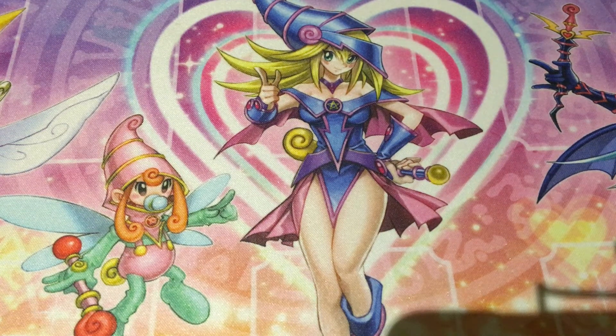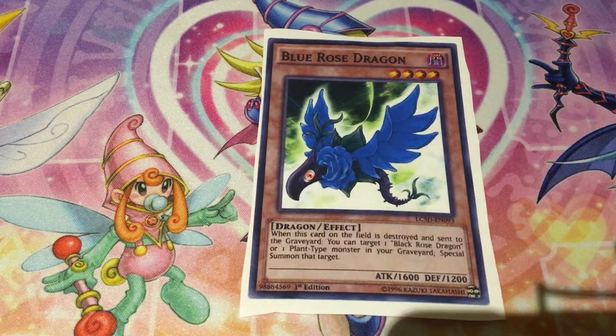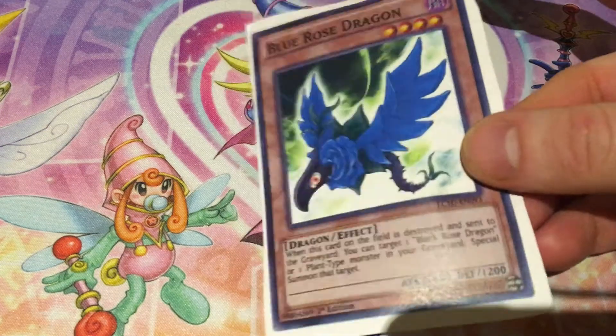The pack is confirmed to be reprinting the original Black Rose Dragon as well as the first real support for Black Rose, which is Blue Rose Dragon, both as commons. Blue Rose Dragon is a Level 4 Dark Dragon with 1600 ATK and 1200 DEF. When she's destroyed on the field and sent to the graveyard, you can target Black Rose Dragon or a Plant monster in your graveyard and Special Summon it. There's a really cool combo using her, which I'll cover when we get to White Rose and Red Rose.